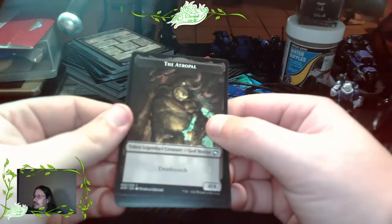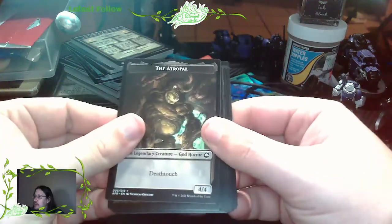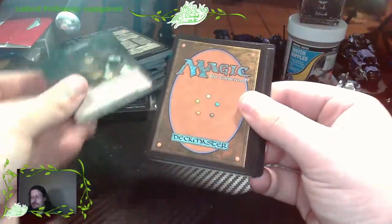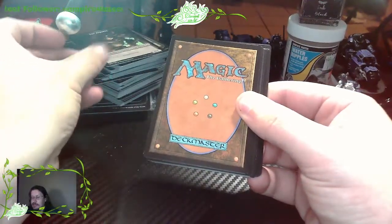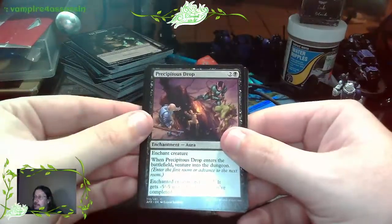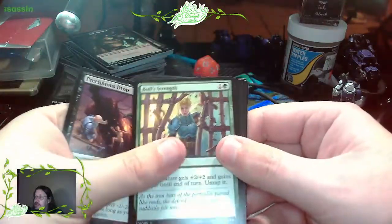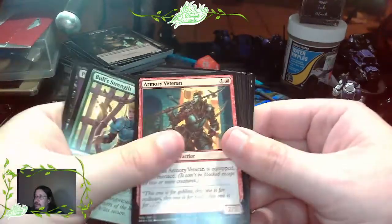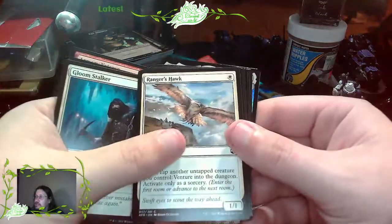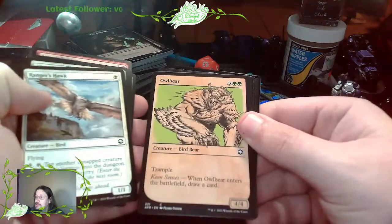The Atropal - Token Legendary Creature, God Horror. That's cool. And it has the Tomb of Annihilation on the back. Prince Precipitous Drop. Bull Strength. Armor Veteran. Skyanist Dragon. Gloomstalker. Ranger's Hawk. Owlbear - I like this Owlbear better than the other one. The one was the D&D artwork, but this is like classic.